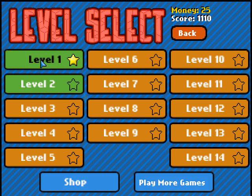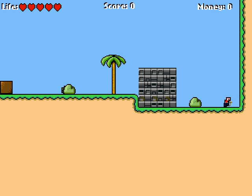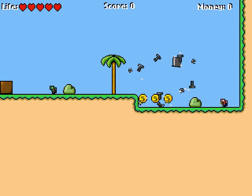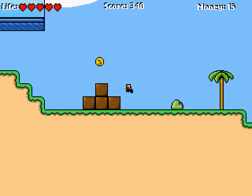Alright, level one is just teaching you how to play, so let's go to level two. Alright, here's Robin — you can shoot these so they'll blow out of the way so you can get past. And there's the enemy zombies, and they explode.